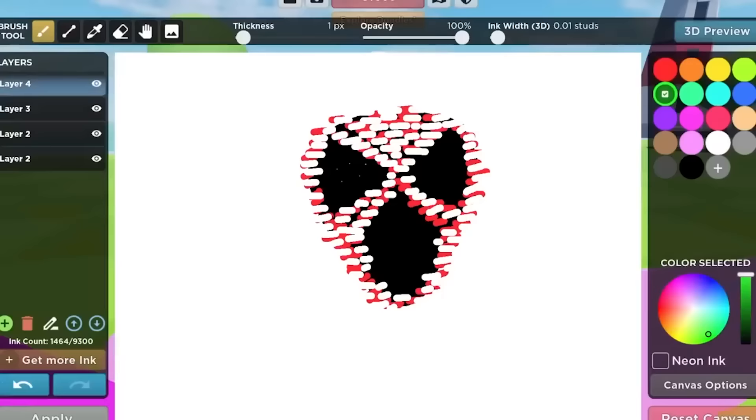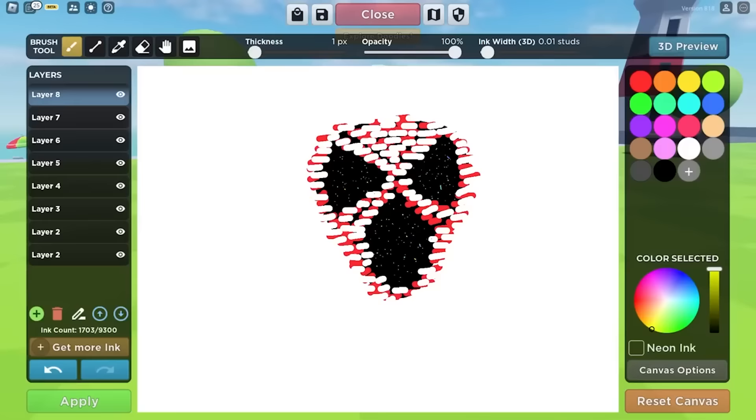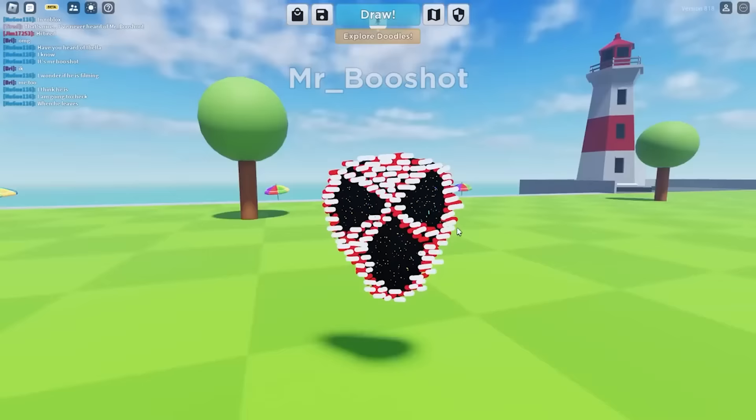He's also got a glitchy effect, so we're gonna add a bunch of different color particles — some green, some pink, and finally some blues. Now I think he's finally done, so let's press apply. Okay, it's okay. I think I'm gonna give it a 7 out of 10. I could have done better with the white and reds.